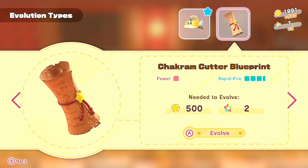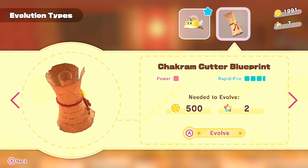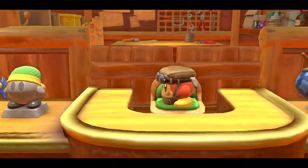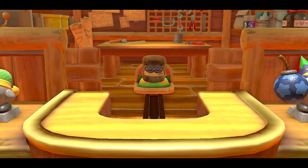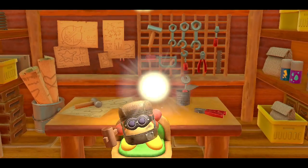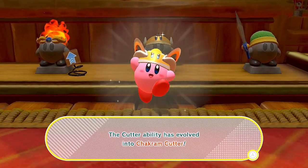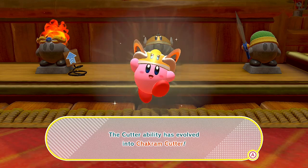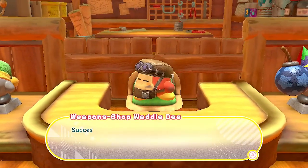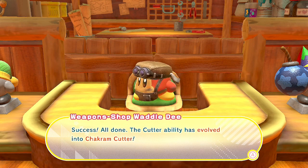We need 500 coins — we've got plenty — and two of the rare stones, so let's do it. So now every time you get the ability, it's going to be the increased version. The cutter ability has evolved into the Chakram Cutter. Wait, what's the pronunciation? Chakram Cutter? CH is more like a SH sound — Chakram Cutter. Yeah, maybe.